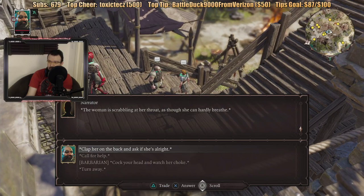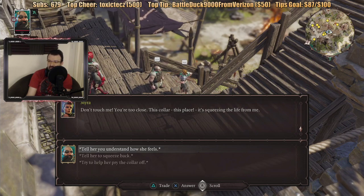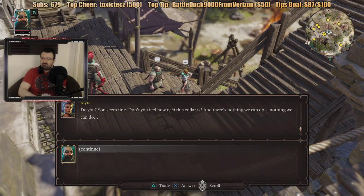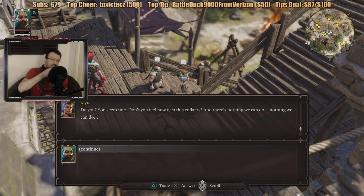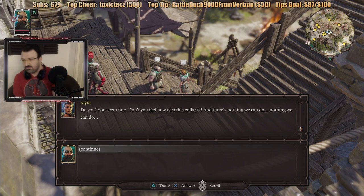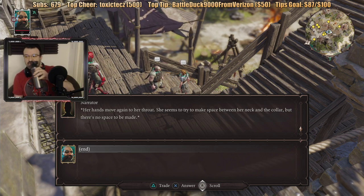Can't move any faster than this? It's pretty slow. This collar. This place. It's squeezing the life from me. Until you understand how she feels. Don't you feel how tight this collar is? And there's nothing we can do. Timbal Slice cheered — it's my goal to finish this by the end of 2021. I will finish this right before Christmas. Her hands move again to her throat, trying to make space between her neck and the collar. But there's no space to be made. At least the collars are tighter on others.